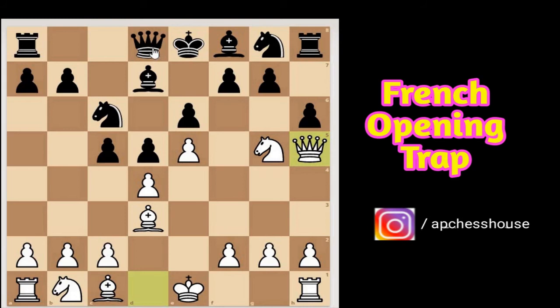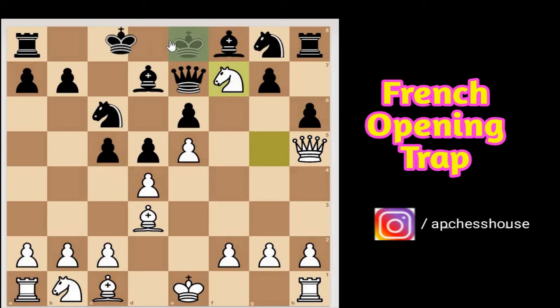The second way to try to save the checkmate is queen to e7. Here white plays the interesting move knight captures f7. Now black is hard-pressed to save the game — if he captures the knight on f7, white simply plays bishop to g6 and the queen is gone.